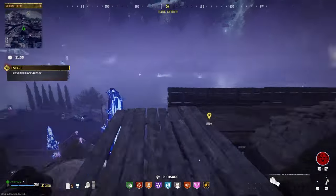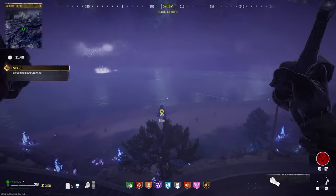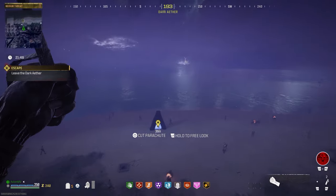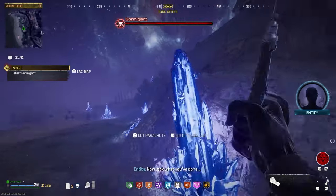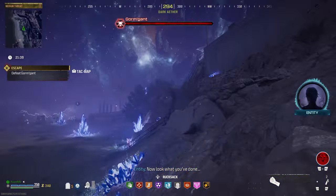Head to the south part of the map to find a portal similar to the one you used to enter the area. As you get close, however, an Aether worm known as Gormgant emerges from the ground and is ready to turn you into its lunch.